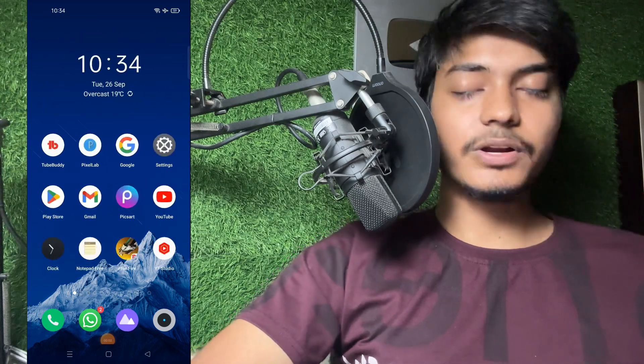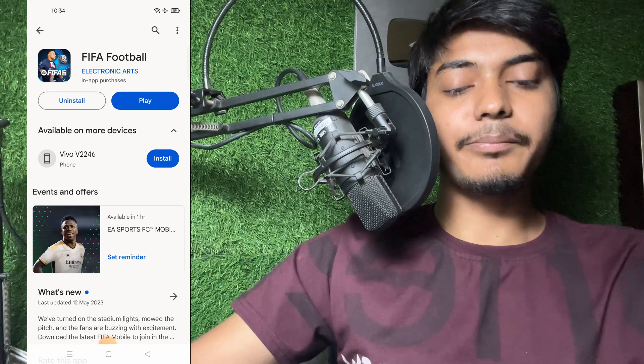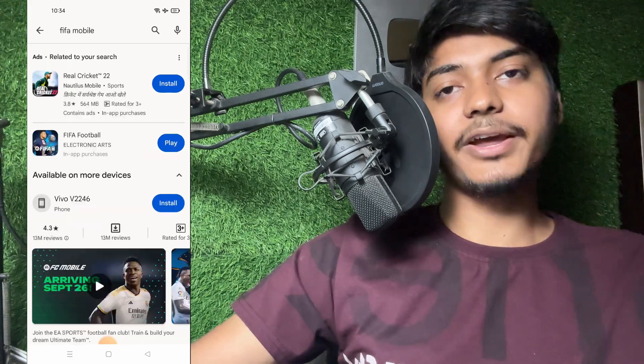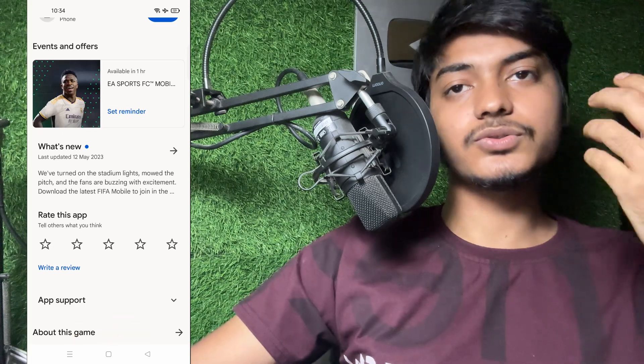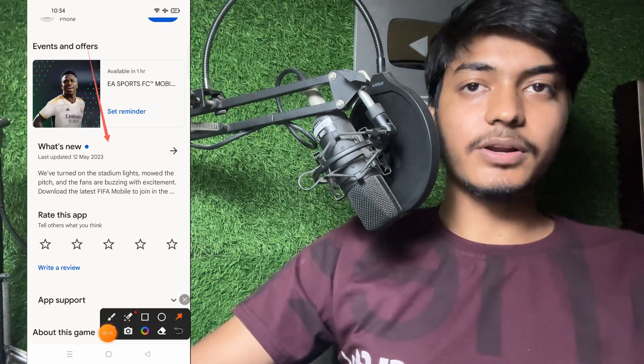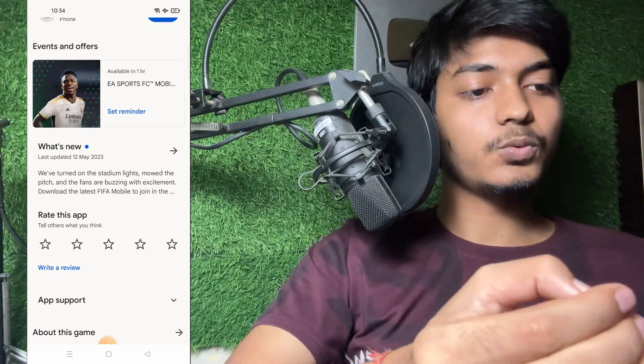My English is not so well but I am trying to explain. So simply I have to open my Play Store application. As you can see, right now I have updated, but maybe in your Play Store when you try it might not show the update option — it will just show Play and Uninstall. So don't worry at all. Right now the timing is 10:32 AM.